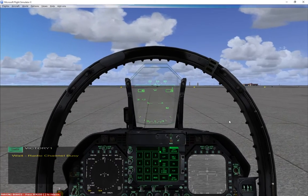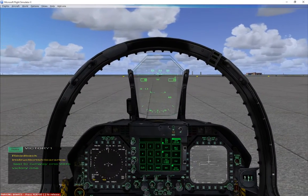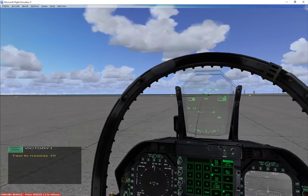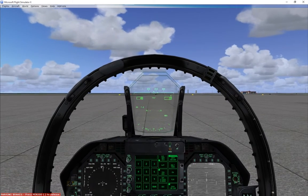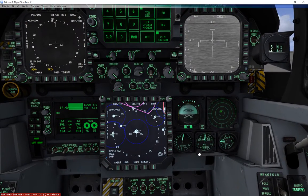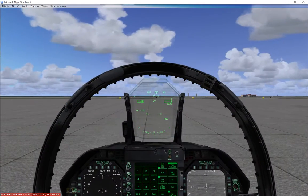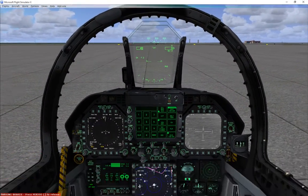Victory One, taxi to runway one zero. Now it says I need to go taxi that runway. I've got it set to a hotkey so I can turn that window off. The altimeter was three zero one six. By the way, if you don't have a TrackIR, that's how I'm doing all this head movement — you need to get one if you're doing flight simulation. Going to go taxi on out and I'll be right back.